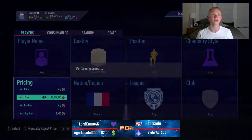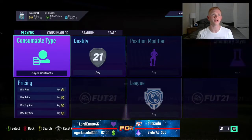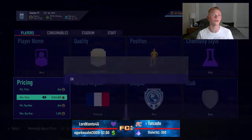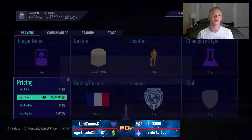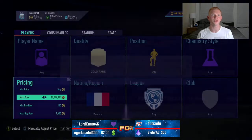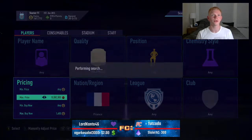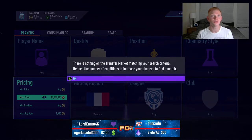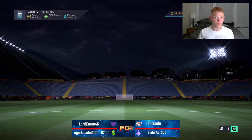Hopefully we can get a French center back. What I found with this filter — kind of different to the rare gold Brazilian center back one — is not as many cards pop up, but when a card does pop up you typically get it, which is really strange because there are a lot more rare gold French center backs than Brazilian ones. So you'd think you'd see more cards in this filter. Not sure why that is, but that's okay. We'll give it one more go — five, four, three, two, one. Nothing there, so we're going to jump over to the transfer list.